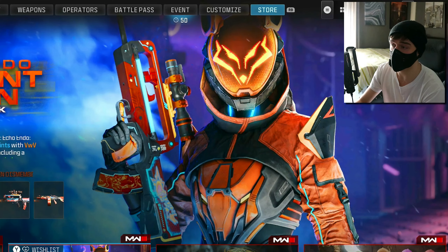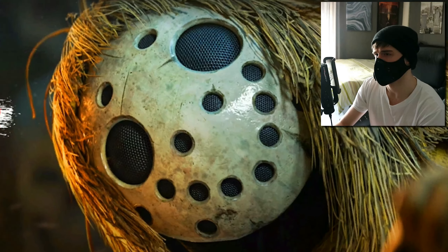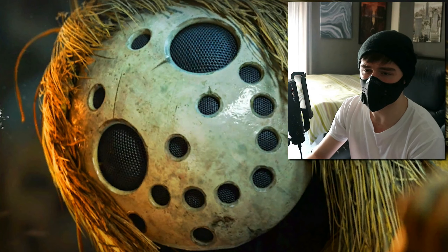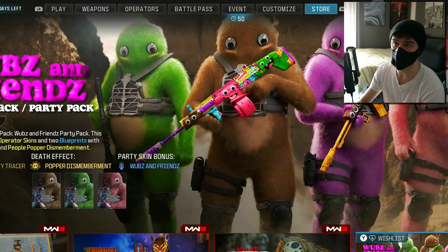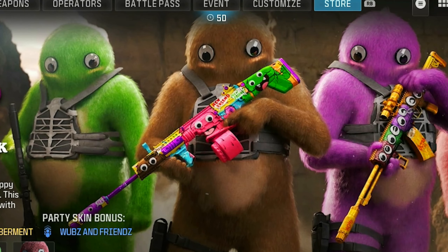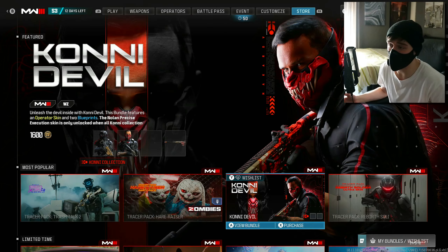The Call of Duty store is oversaturated these days with some pretty bizarre bundles and very questionable skins. Just to show how goofy it's getting — there's a futuristic tech e-girl cat suit, a knockoff Jason Voorhees in a ghillie suit, and what I've described before as Teletubbies mixed with Barney the Dinosaur. That's about the consistency you get from the CoD store.